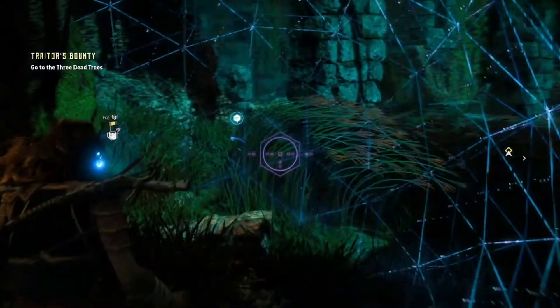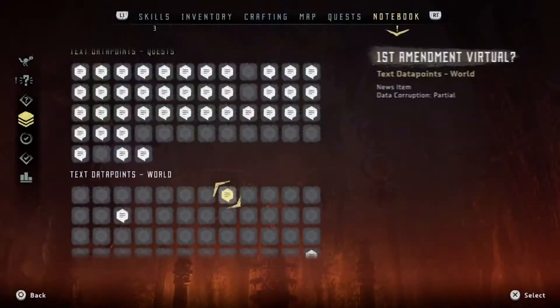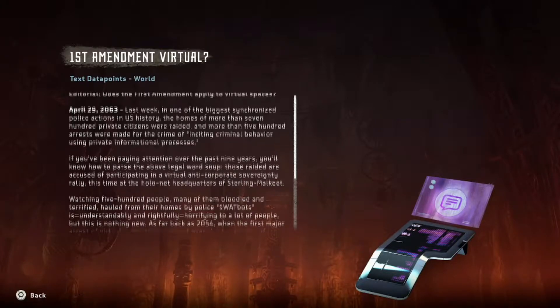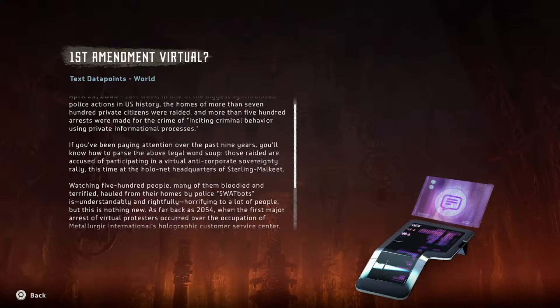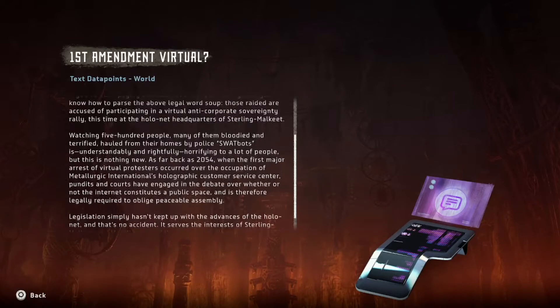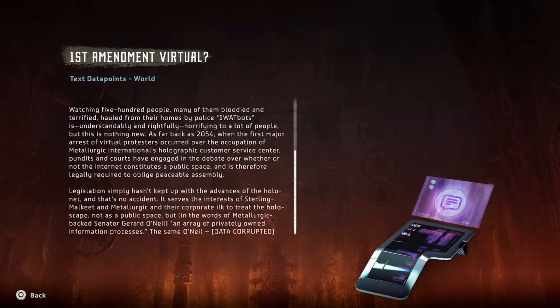What's that right there? Hello there, random data point. First Amendment virtual? Editorial: Does the First Amendment apply to virtual spaces? April 29th, 2063. Last week, in one of the biggest synchronized police actions in US history, the homes of more than 700 private citizens were raided and more than 500 arrests were made for the crime of inciting criminal behavior using private informational processes. Those raided are accused of participating in a virtual anti-corporate sovereignty rally at the Holonet headquarters of Sterling Malkit. Watching 500 people, many of them bloodied and terrified, hauled from their homes by police SWAT bots is understandably and rightfully horrifying. But this is nothing new. As far back as 2054, when the first major arrest of virtual protestors occurred over the occupation of Metallurgic International's Holographic Customer Service Center — pundits and courts have engaged in the debate over whether or not the internet constitutes a public space and is therefore legally required to oblige peaceable assembly. Legislation simply hasn't kept up with the advance of the Holonet, and that's no accident.